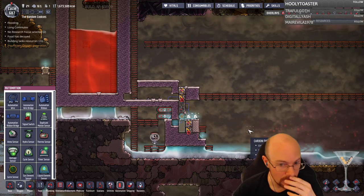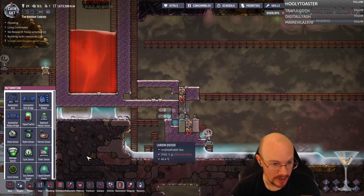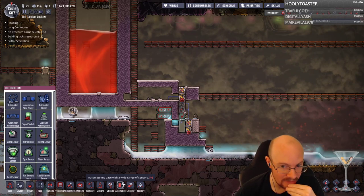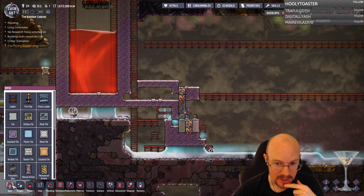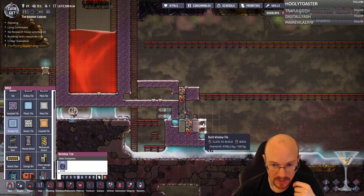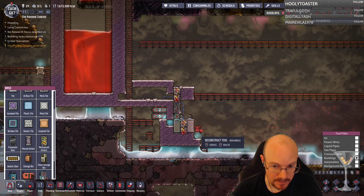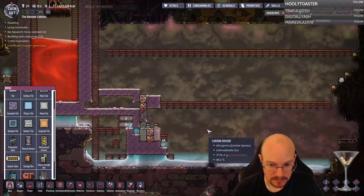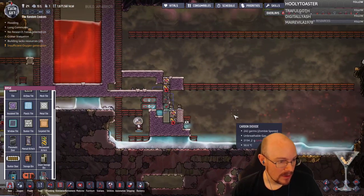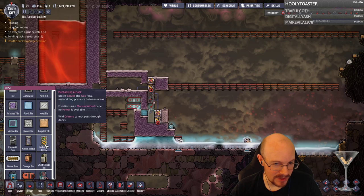I think I'm messing up one thing: on that side there needs to be a temp shift plate. My issue with temp shift plates is I don't have that much diamond. I'm definitely going to use diamond for the window tiles though. Zombie spores cause a huge stat penalty that lasts many cycles — well let's hope that's not going to happen to us.